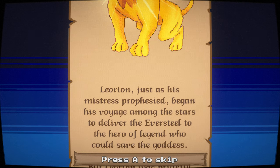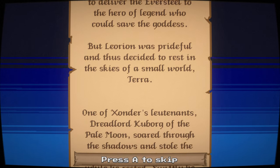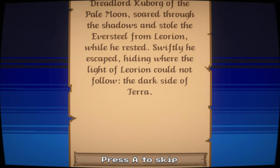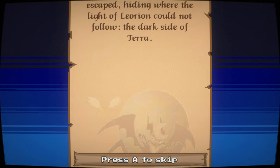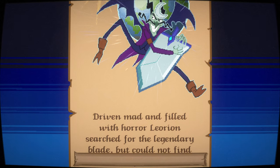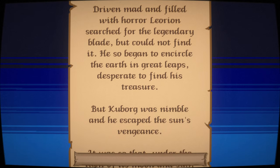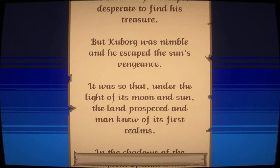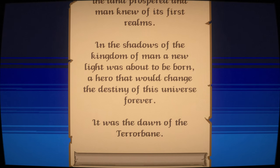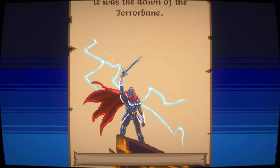Lorion began his voyage among the stars to deliver the Eversteel to the hero legend who could save the goddess, but being prideful he decided to rest in the skies of a small world — Terror. One of Zonda's lieutenants, Dreadlord Kuborg of the pale moon, stole the Eversteel from the resting Lorion and hid on the dark side of Terror. "That is a comic book villain if I've ever seen one — just look at those toes." Lorion searched desperately but could not find it, and so began circling the earth. Under the light of its moon and sun, the land prospered until a new hero was about to be born — the dawn of the Terrorbane.